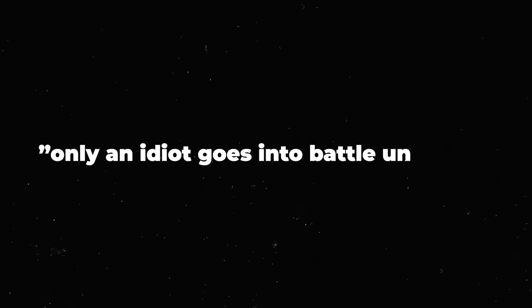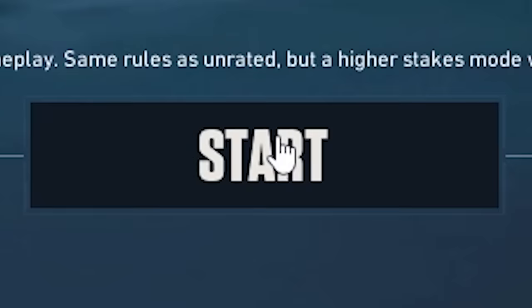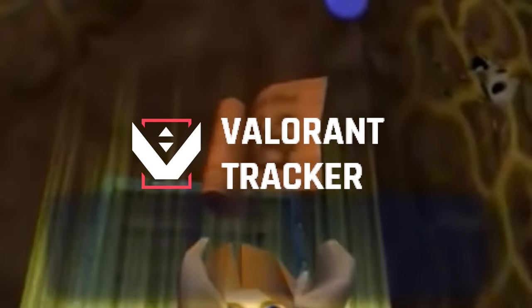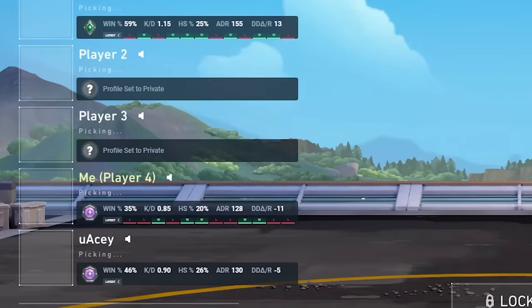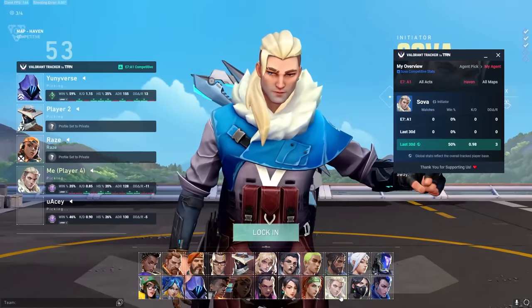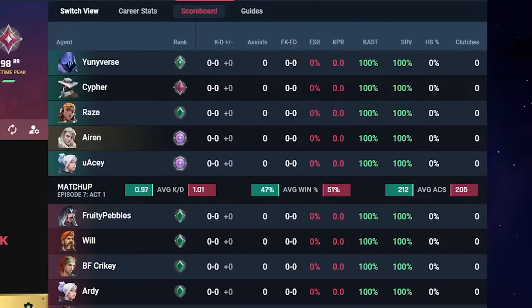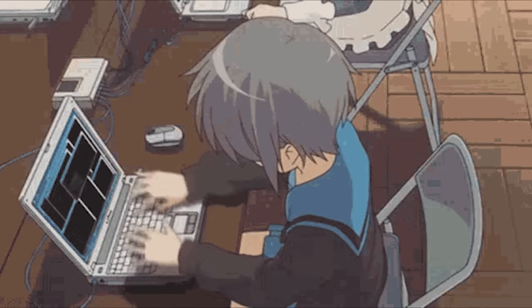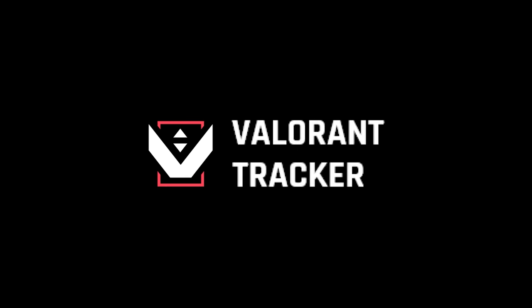Only an idiot goes into battle unarmed. Every time you queue into Valorant, you're heading into battle, and you do not want to go in unarmed. Luckily, there's a legendary weapon for you: the ultimate stats tracker, Valorant Tracker. It gives you key stats on your teammates so you can plan around them, shows your best agents for the map you're queued into, and the live match career stats page gives in-depth stats of every player in your lobby — tracking everyone's changing stats throughout a match live. Valorant Tracker is completely free. Download it today using the link in the description.